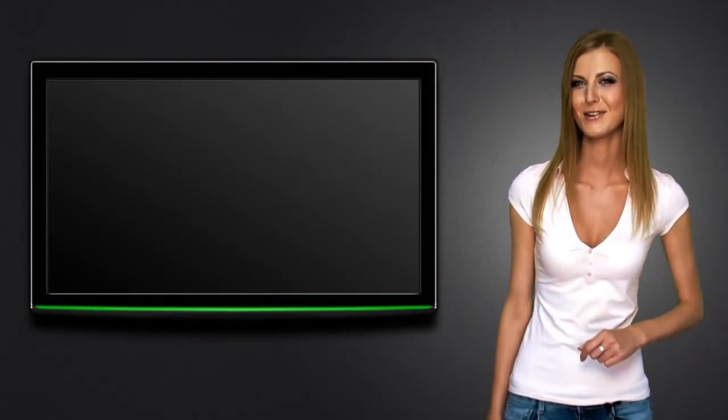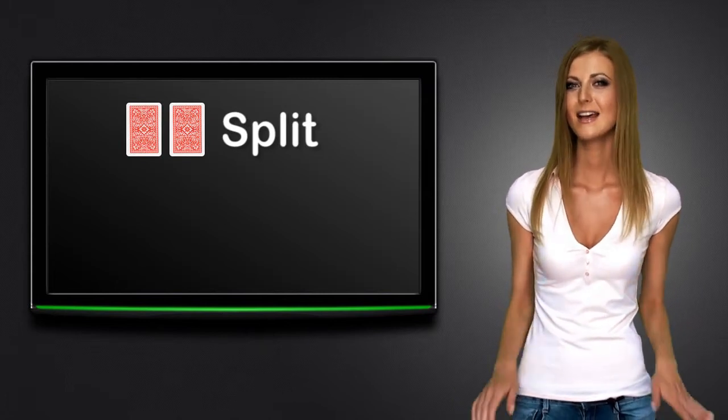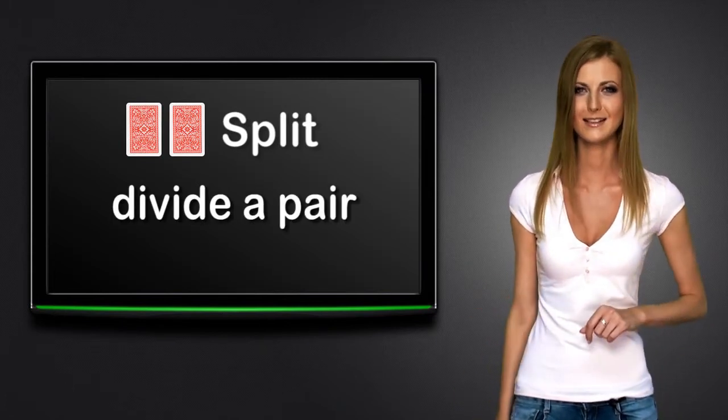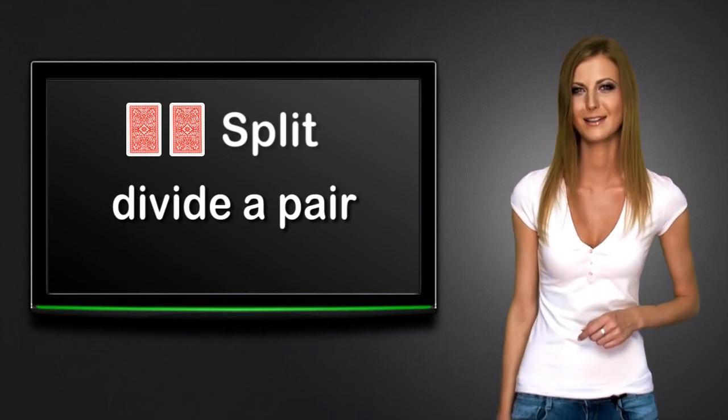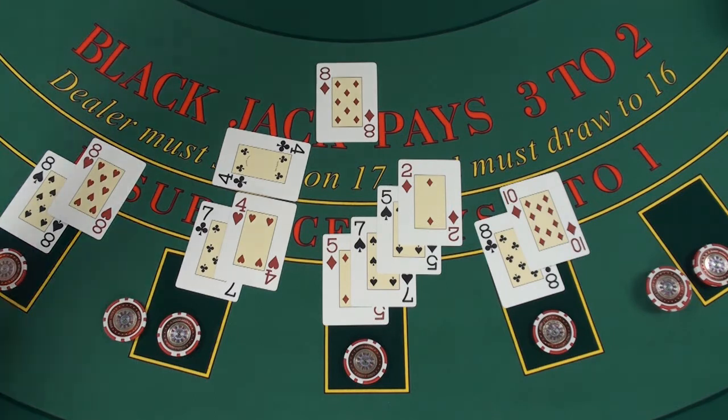The fourth option is to split. If the player is dealt two cards of equal rank, he can split them into two hands, and play each hand separately, with the bet doubled. The last player splits the pair of eights.